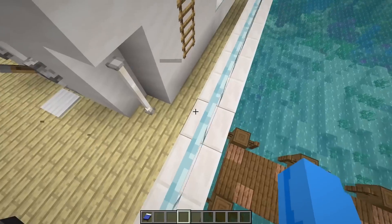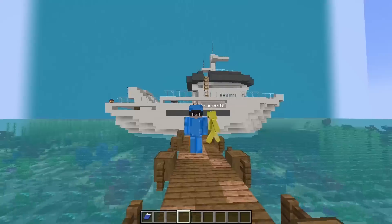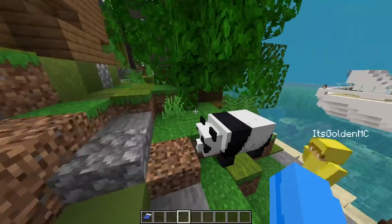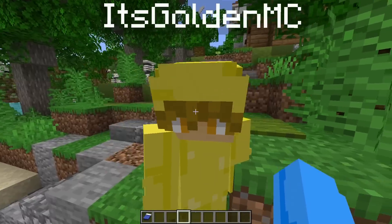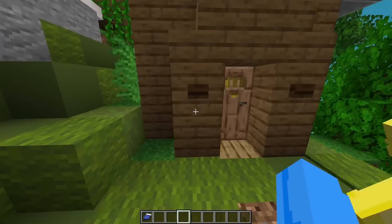All right, well, let's go ahead and go down this ladder and across this dock that I built all by myself. Oh my gosh, it's a panda. Yeah, check it out. The island is full of these pandas. Gold, what are you doing? Stop hurting the panda. Stop hurting the panda. I was just having fun. All right, come on, let's go ahead and explore the island.